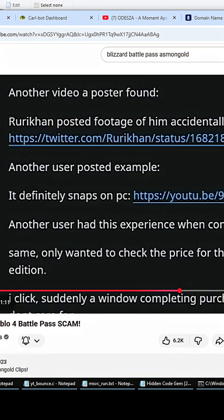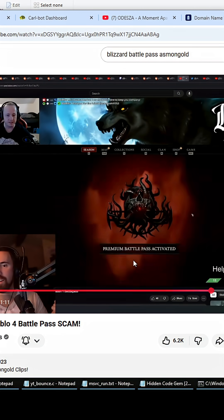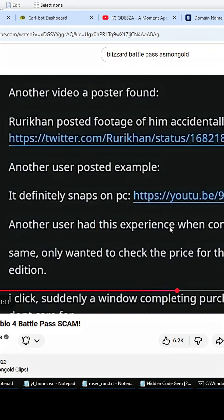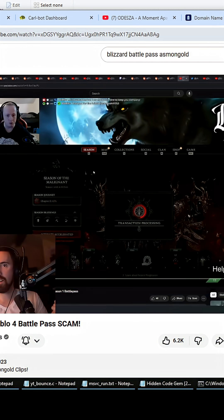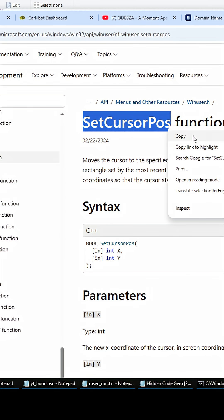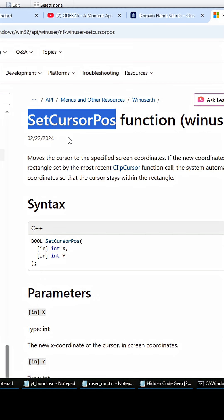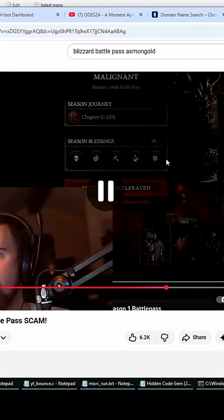This is when they hijack the user's mouse cursor. Watch — do you guys see that? See how that mouse instantly moved right there, right when he was about to click on the season blessings? What they did is they're using the SetCursorPos function from the Windows API headers for the PC client, and this function snaps the cursor to a position automatically with no lerping.